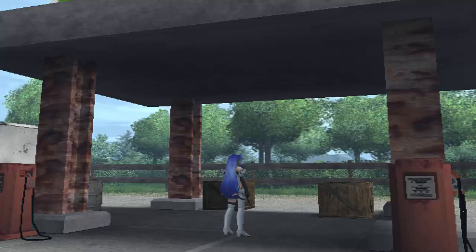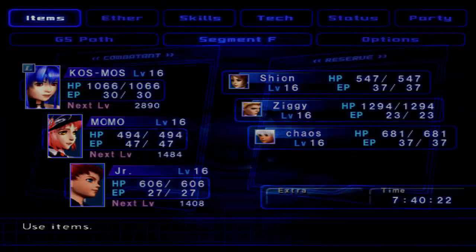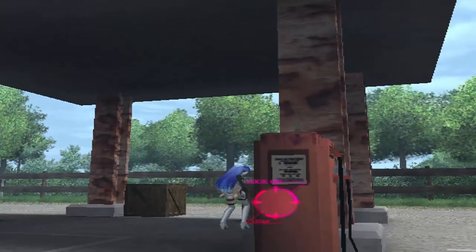Hey guys! Welcome back to Let's Play Xenosaga Episode 2. Last time, we got ourselves basically annihilated by bringing the wrong party to the first fight we found in this dungeon. This time, different party, better party — one of the best parties in the game. And we will find out why. Let's try this again.